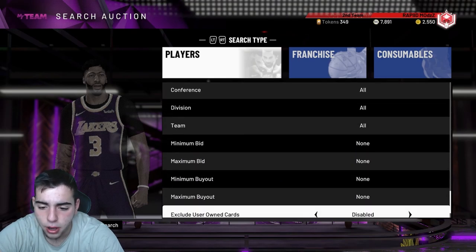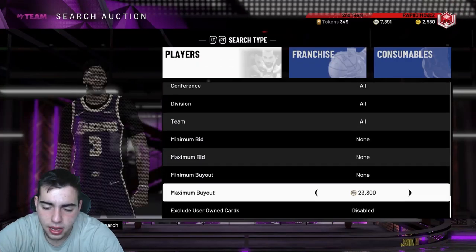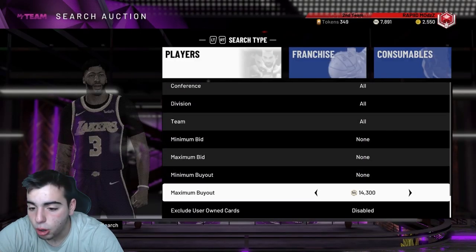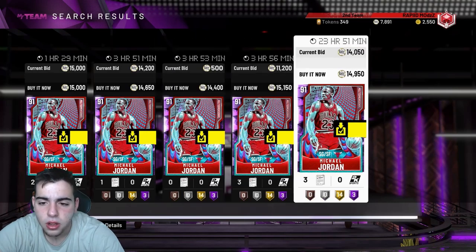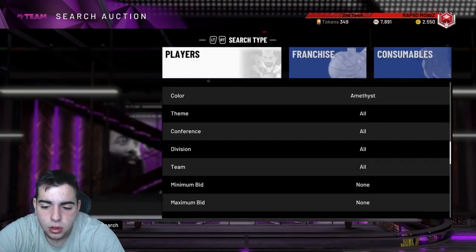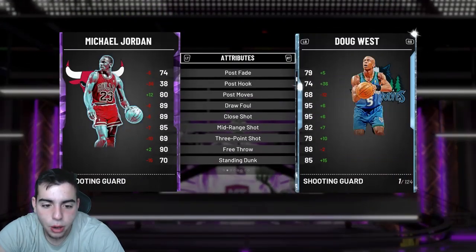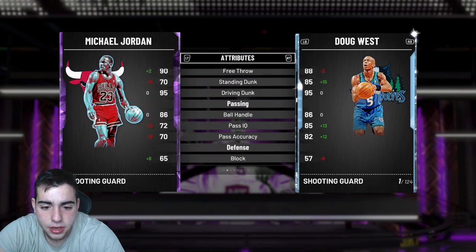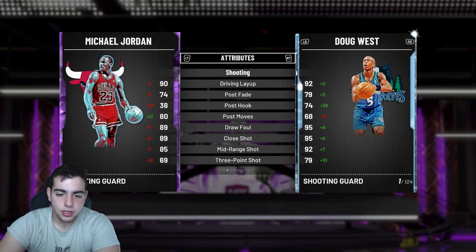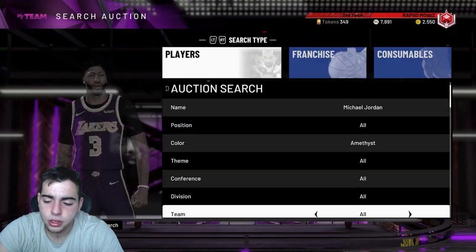The Best of 2K20 set — pretty much all those cards went up. If you want to pop packs right now you'd probably get the most value. Amethyst MJ is cheap and kind of rare — I would stack up on him. He could probably go up to like 20K. I'm invested in a lot of players right now so my MT looks low, but I'm just waiting for them to go up. Try to snipe MJ for around 13K or less.